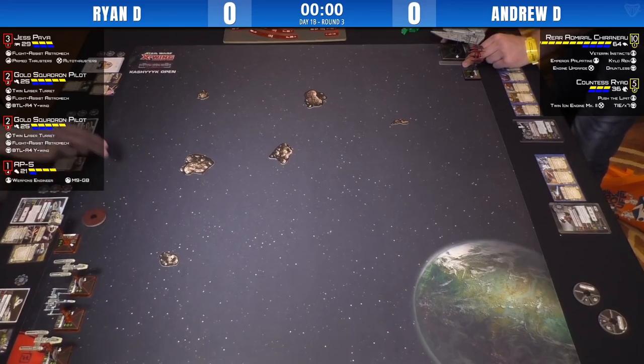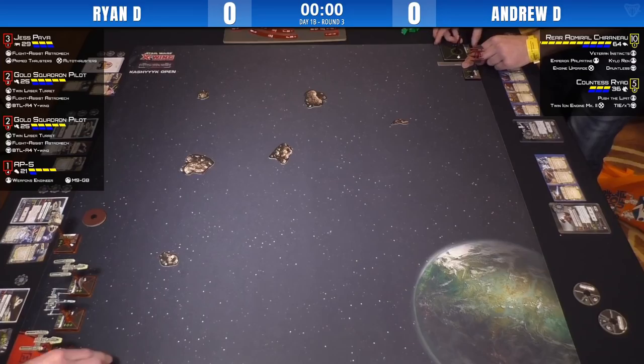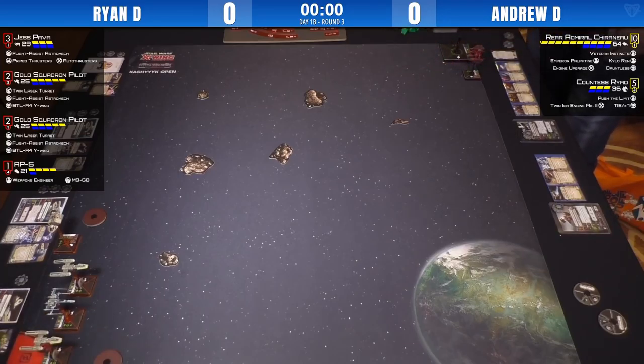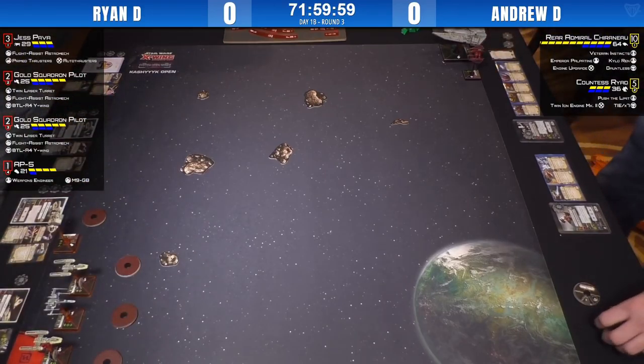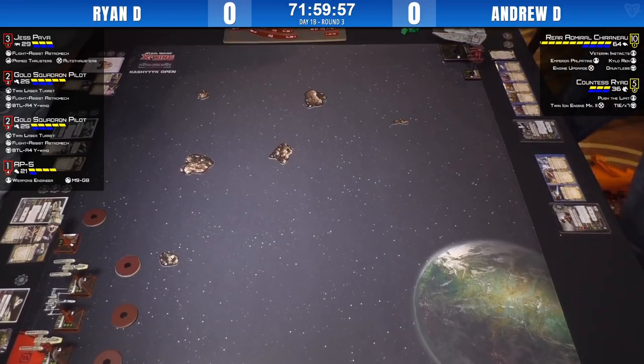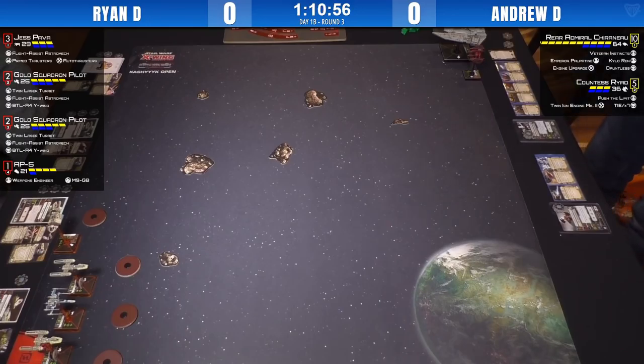It's interesting to see this rock placement — there's a lot of open space down by one end of the board, that's a lot of room to boost in. Andrew's choosing to set up on the side with the rocks, so he'll either come right through them or try to draw Ryan's formation apart as much as possible. If you can drag them through the rocks, basically force that engagement up by that cluster, maybe forcing Ryan to split up his formation if at all possible.